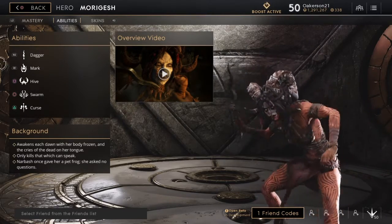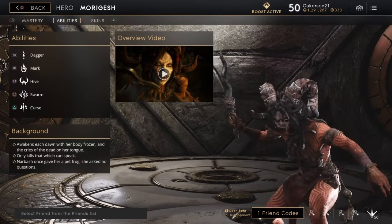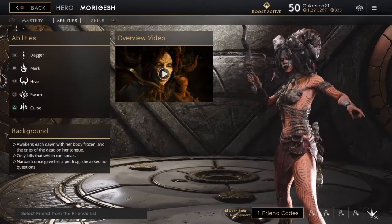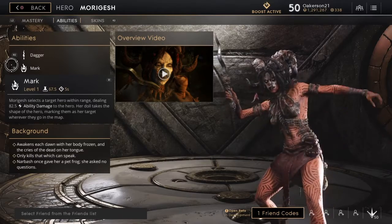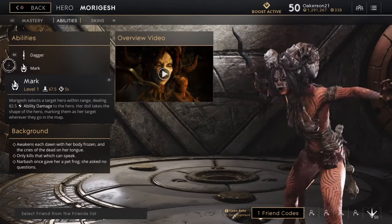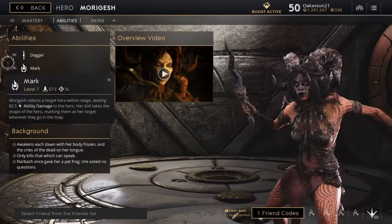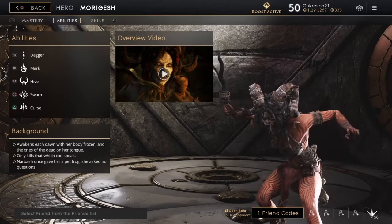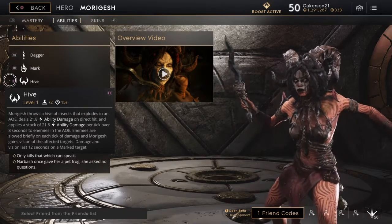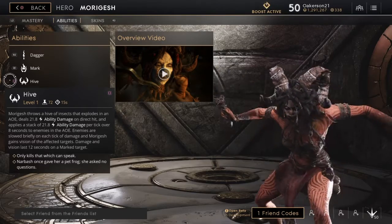Her R2 dagger is her basic attack — pretty basic, does 56.71 base damage which is decent early on. Her mark goes hand in hand with her hive and her ult. Her mark marks a hero within range dealing damage, and her doll takes the shape of that hero so you can target them anywhere on the map with your ult and deal damage. You have to mark them first, then you can ult them whenever. When marked, they also take additional damage ticks from your hive, which is a damage-over-time ability — she throws a hive of insects that explodes, deals damage on direct hit, applies a stack, and does damage per tick over eight seconds, with extra damage if they're marked.